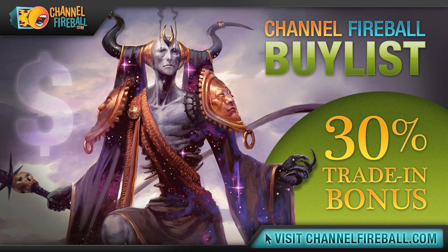Looking to transmute some unwanted cards into a booster box? Look no further than ChannelFireball.com's online buy list. We offer competitive prices on cards from Ancestral Recall to Zombie Master, and we send payments fast via check or PayPal. If you're not looking for cash, we offer a 30% store credit bonus. Head to ChannelFireball.com/buylist to submit your buy order. It's faster and easier than winning with a Pack Rat.